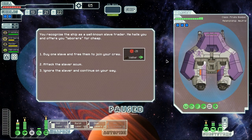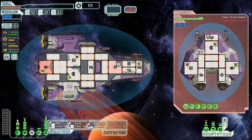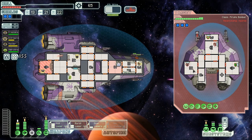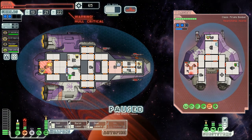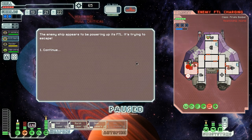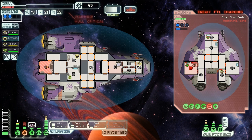We recognize this ship as a well-known slave trader. He hails us, offering us laborers for cheap. Let's attack that slaver scum, despite the fact that he has pretty phenomenal weaponry — a Hermes Missile Launcher and a Vulcan Laser. Hopefully he never gets it up to speed. The Hermes Missile didn't quite go down in time, and that's a nasty hit in the engines. We're about to lose our Lanius crew member, so we're going to have to vent this room and get him regenerating. They are trying to run away now, which could be a problem for us.